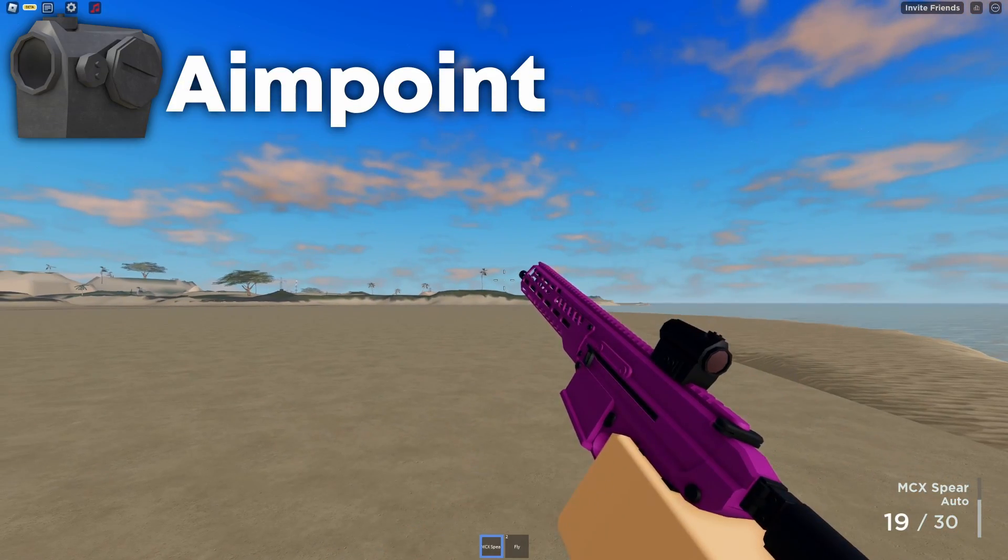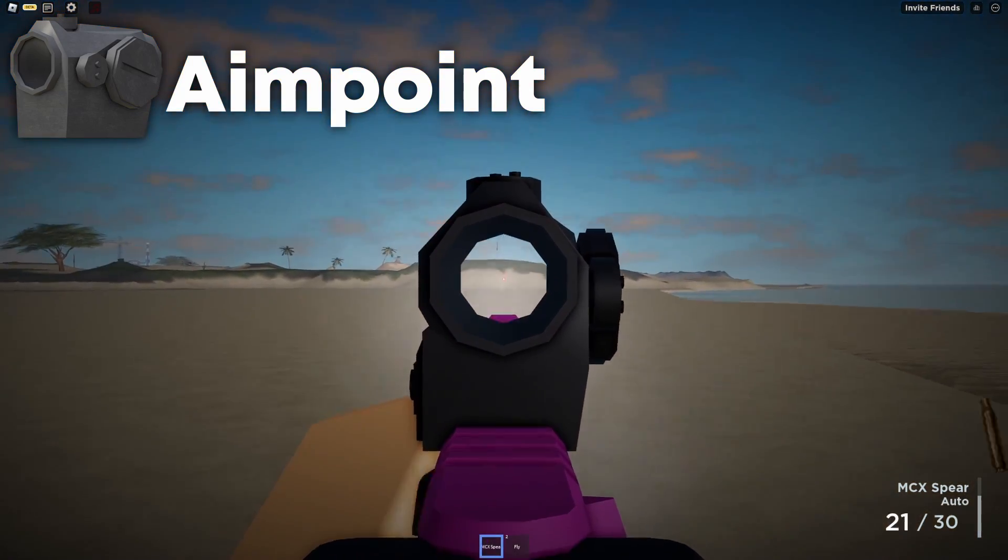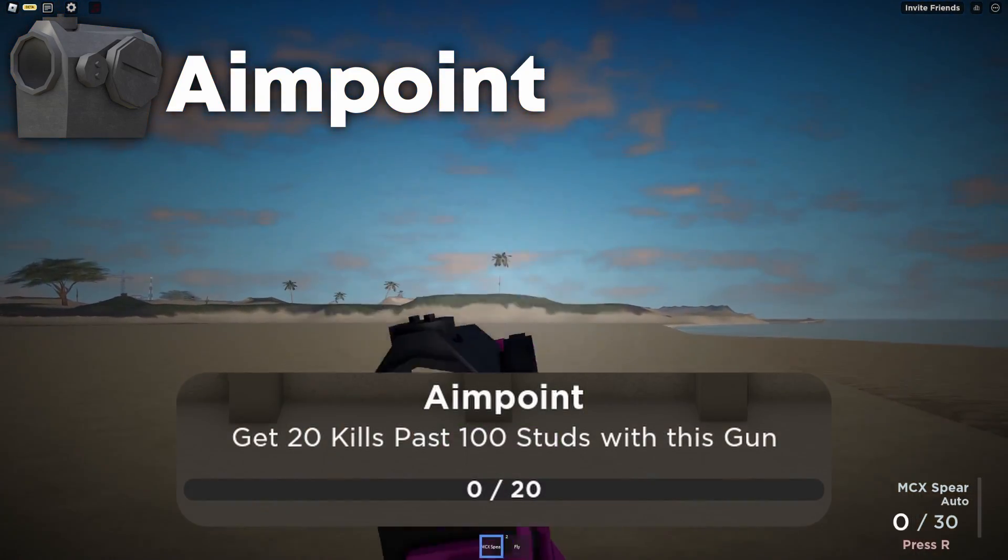The next scope is called Aim Point. It's fairly accurate, however it is a bit more challenging to unlock as you need to get 20 kills past 100 studs.